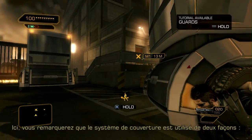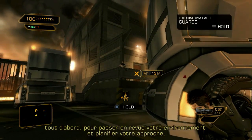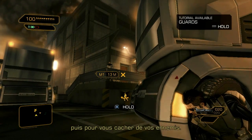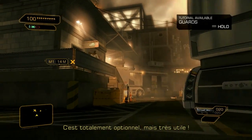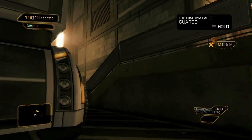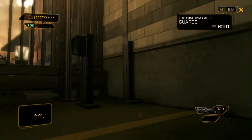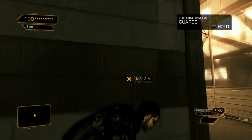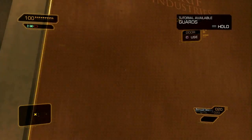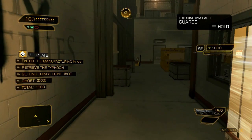Notice that the cover system is used in two ways. First, to survey your surroundings and plan your approach. Then second, to physically hide yourself from your enemies. This is entirely optional, but very useful.